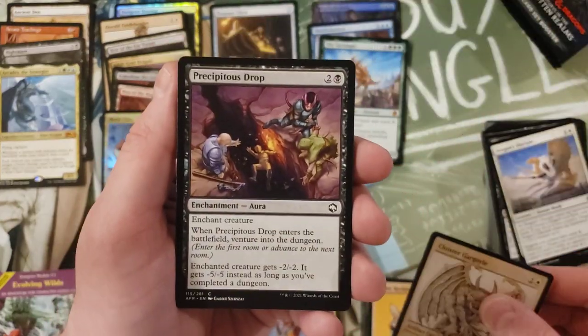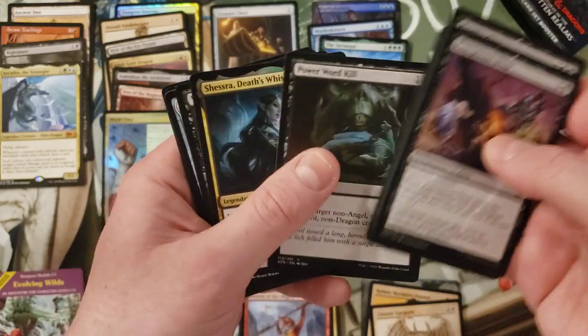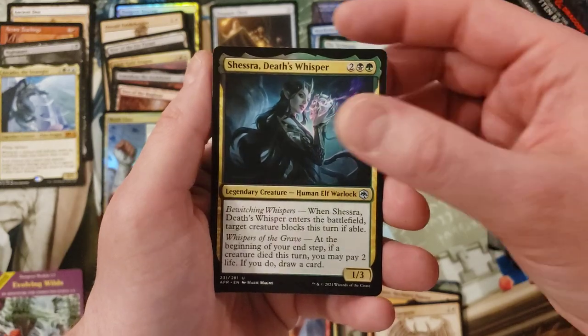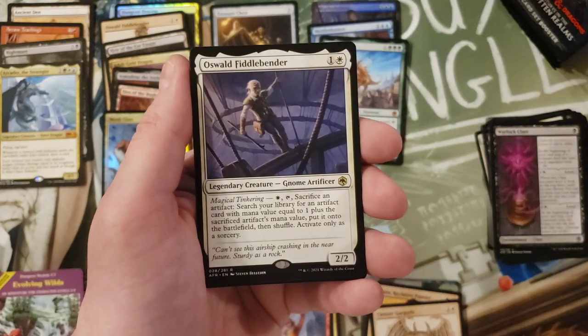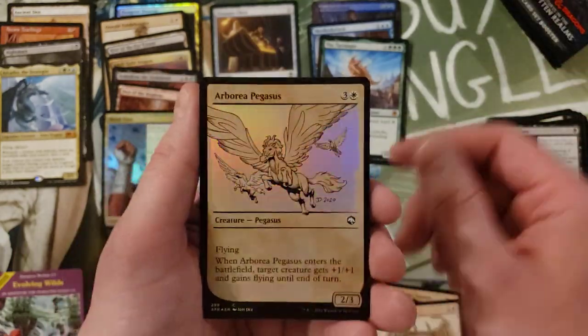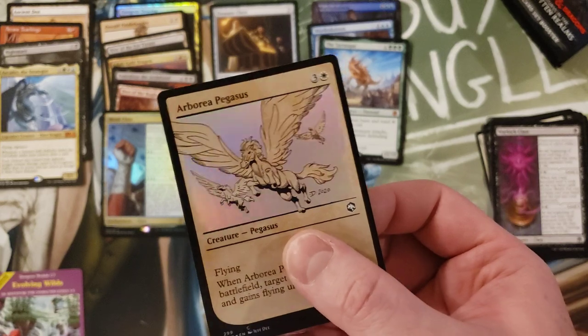Cloister Gargoyle, commons, commons. Power Word Kill - still love that flavor. Cesra, Warlock Class, Delver's Torch, common thrown in the middle, Baleful Beholder. Oswald Fiddlebender, Gnome Artificer - and these foils are just... anyway.